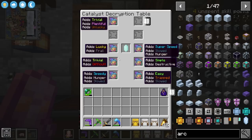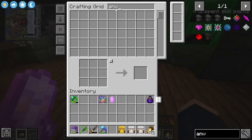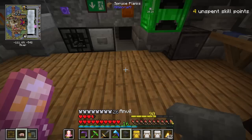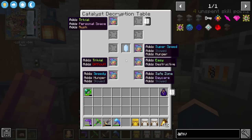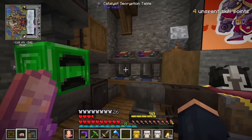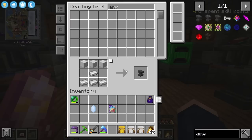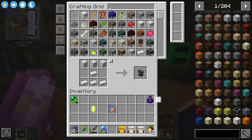Lucky but frail might be a good idea. Frail unfortunately does cause us to take more durability damage, but I think having lucky is going to help us. You can never have enough luck. Frail is going to give us 50 durability damage which kind of hurts, but I think we'll be fine. I'll re-roll - we have safe zone but daycare. I would love safe zone - plentiful, difficult, phoenix, rush, frenzy... all those are really nasty. Safe zone, poisonous, and hunger - I think that is a perfect one right there.